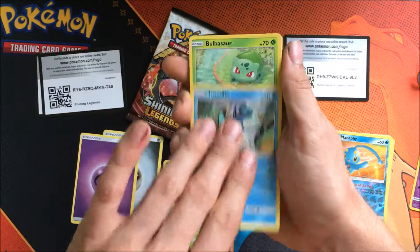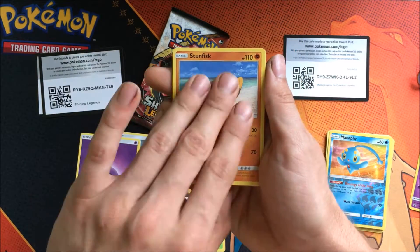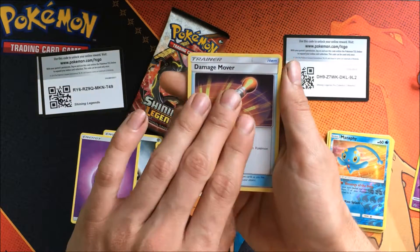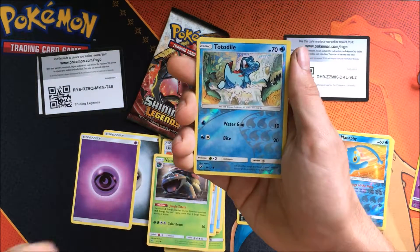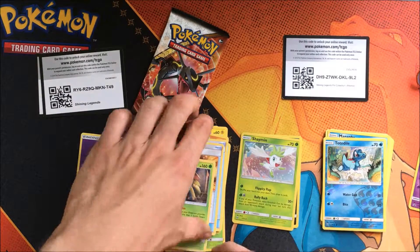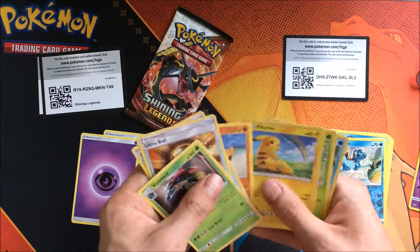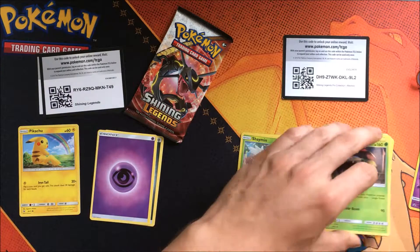Totodile, Bulbasaur, Pikachu, Stunfisk, Damage Movers, Ultra Ball, Venusaur, Totodile Reverse, and Unshaman Holographic. I like Pikachu, so you can see it right here. Lovely.